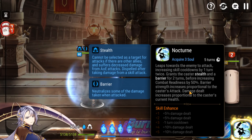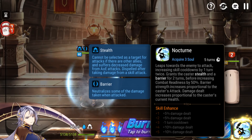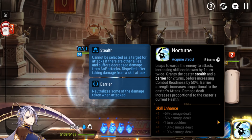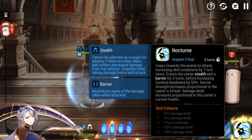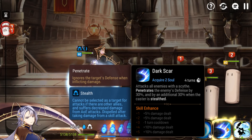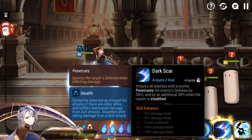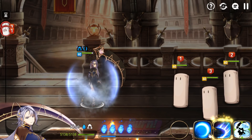Her barrier is proportional to her attack, and the damage dealt increases proportional to the caster's current health. If you have her on Alexa's with Gab, it's not unusual to immediately one-shot someone with S3. The multipliers are very good — this hits very hard. And if they survive and you turn-cut them, they're not going to survive the S2 follow-up. She just has a very, very good kit. It's a pure damage kit.